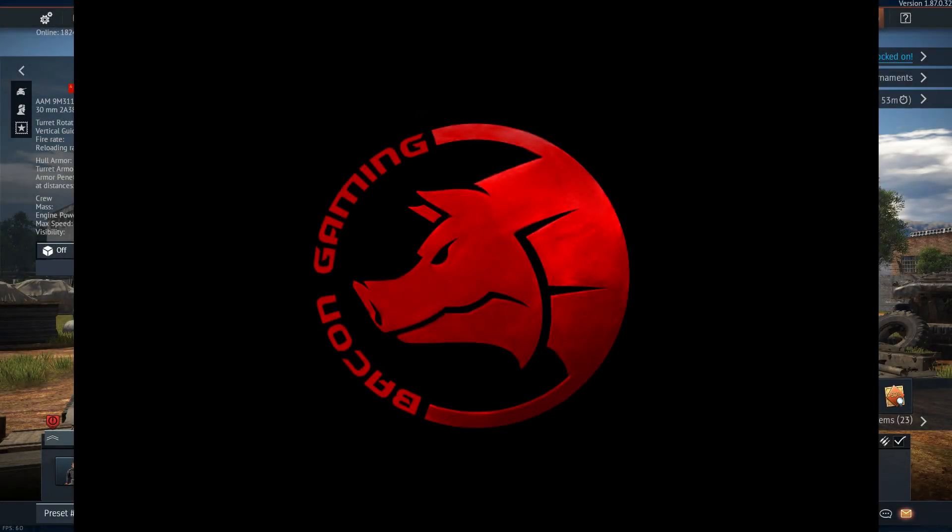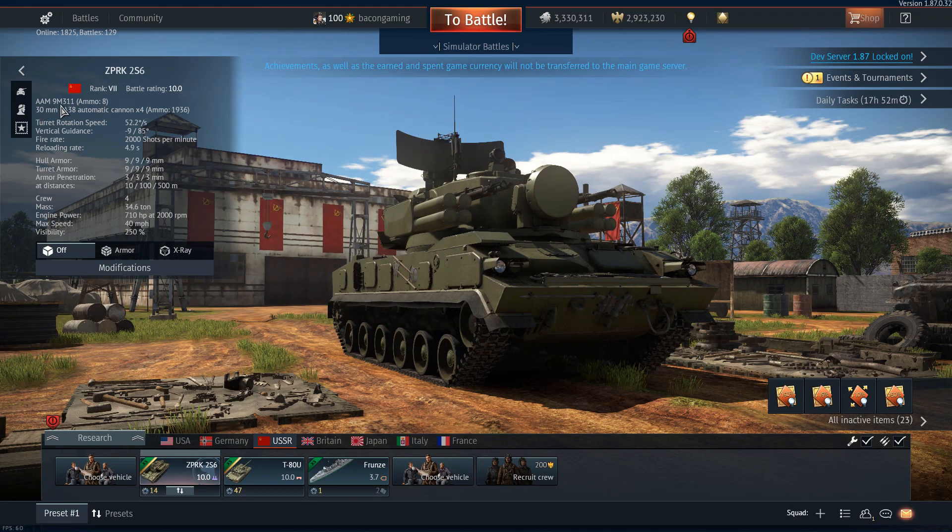Hello everyone, welcome back to the channel where today I am back on the War Thunder Update 1.87 development server and I'm going to be taking a look at the Tunguska. This is the brand new Soviet anti-aircraft vehicle at tier 7, 10.0 BR. You have 8 9M311 anti-air missiles as well as 4 30mm automatic cannons and a turret rotation of 52.2 degrees per second — pretty insane, what you would expect from an anti-aircraft vehicle.